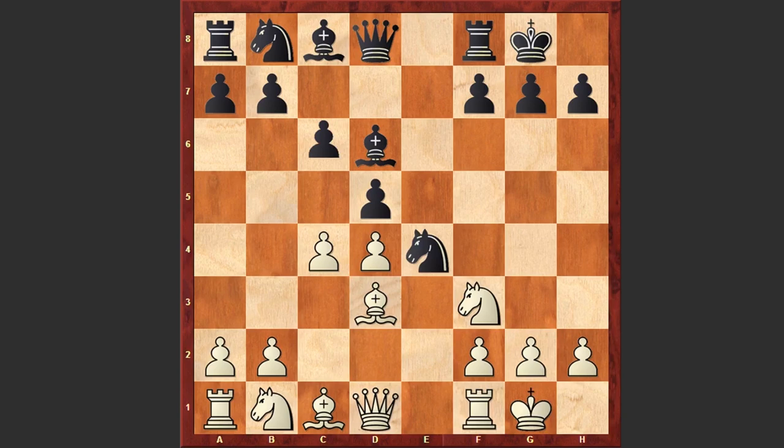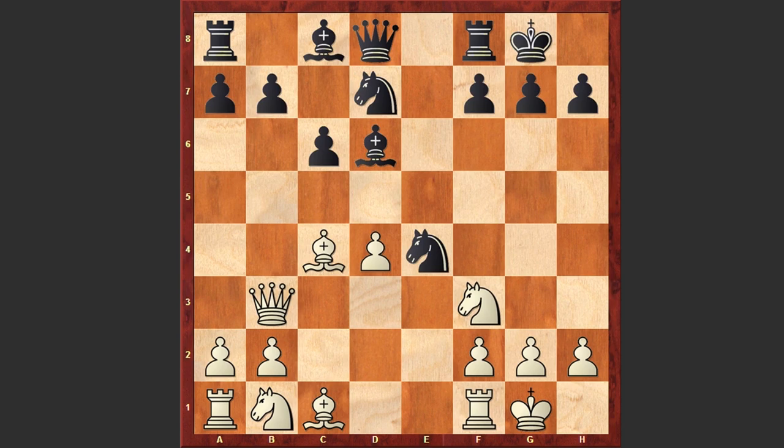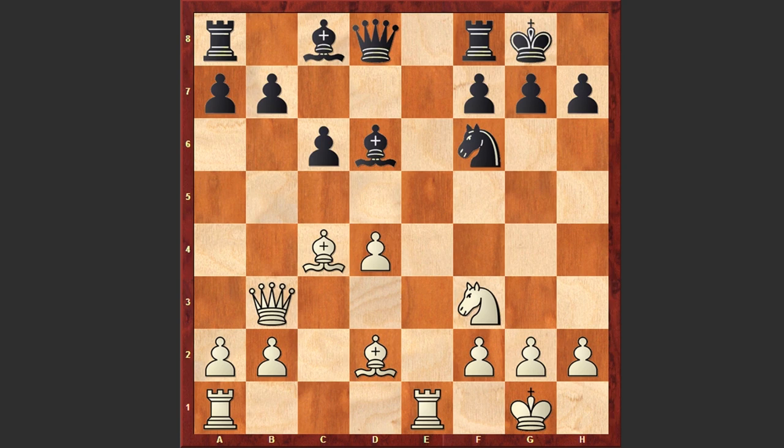c6, Qb3, dxc4, Bxc4, Nd7, Re1, Nf6, Nd2 — white is offering an exchange of knights and getting rid of black's active knight on e4 square. Qb6 — black is offering an exchange of queens but white is rejecting with Qd3, at the same time allowing black to capture on b2.